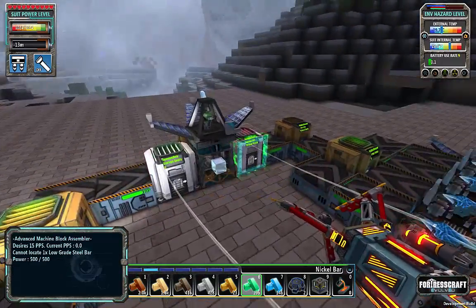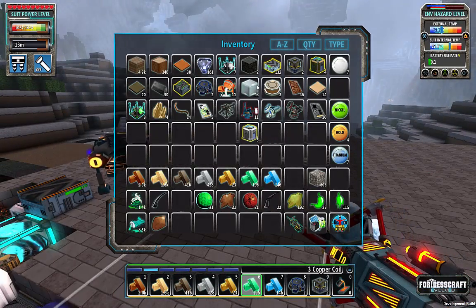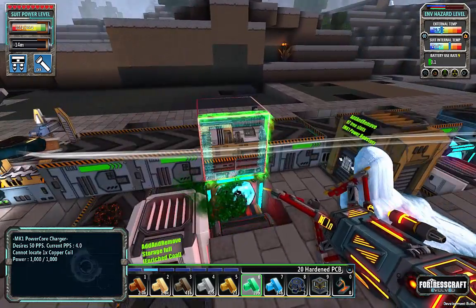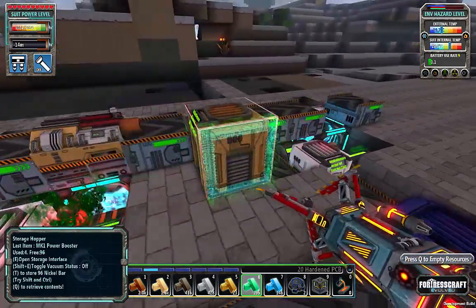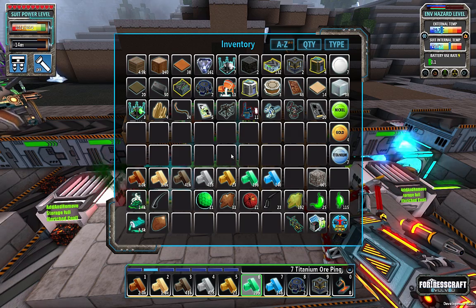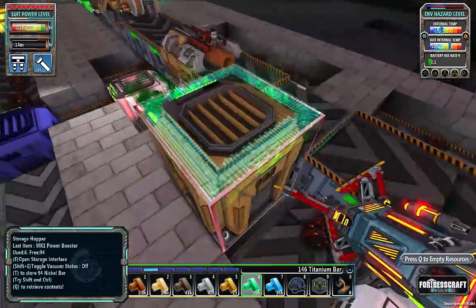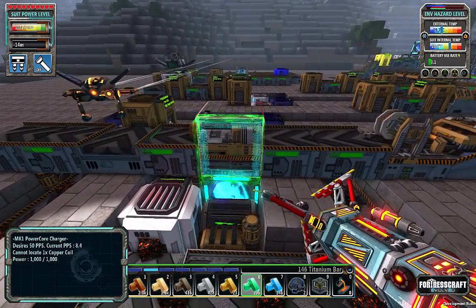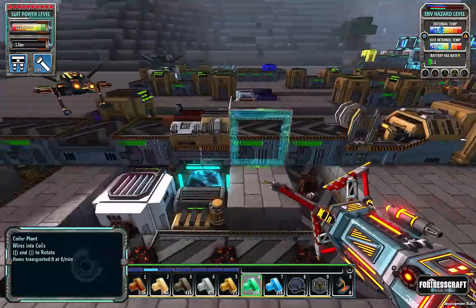We've got a bunch of crystal clocks here. I don't really have the nickel to pump into this system anymore, but we have 97 advanced machine blocks — 98 total minus the two we already did. As you can see this thing is punching through really easily and we are charging up. As soon as I have eight of these, I should have plenty of inventory space — one of the few times in the game where my inventory isn't completely stuffed full of blocks and ingredients.